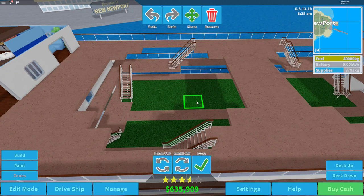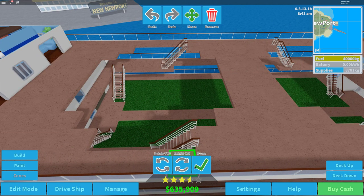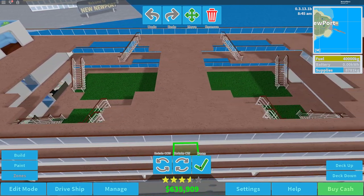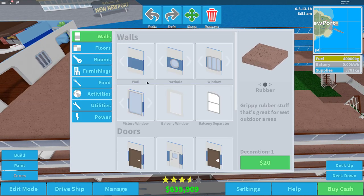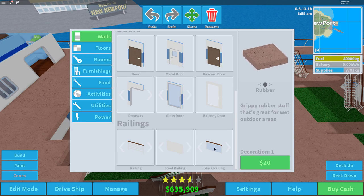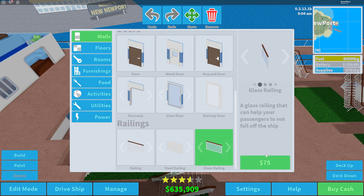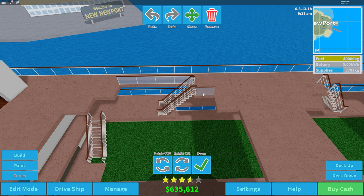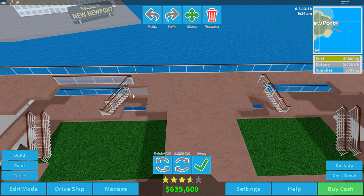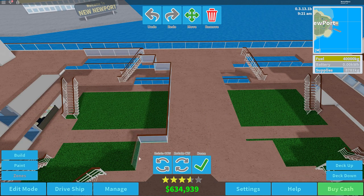It is almost symmetric — I'm not sure exactly but it looks good so far. Now we're going to place down our railings, heading back into walls. I think either the regular railing or the glass railing — we're just going to do the glass railing because it's very nice, and we'll basically place railings everywhere there's a place where NPCs could fall.